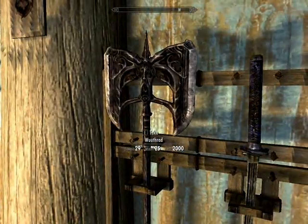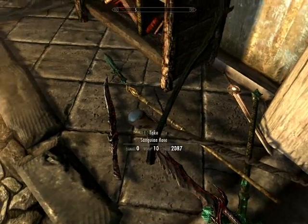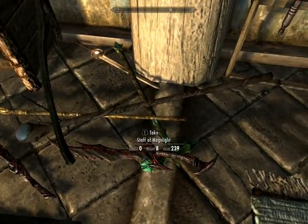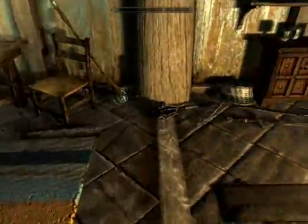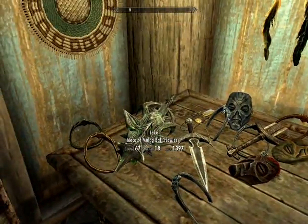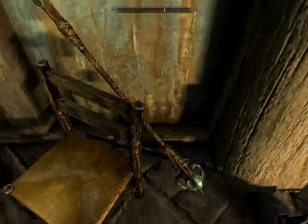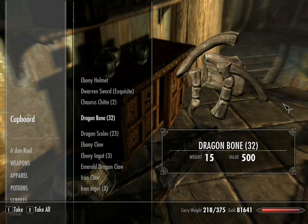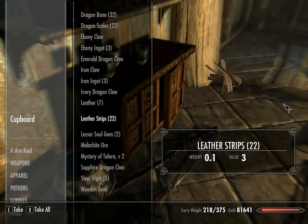There's the mask of Clavicus Vile, Wuuthrad, and Dragonbane — I didn't use it to kill Alduin, though I wish I had. I've got the Sanguine Rose, the Staff of Banishing, and the Staff of Magnus in here somewhere. The Mace of Molag Bal, more dragon priest masks. I've got my cupboard with dragon scales and dragon bones — I stopped collecting them after a while once I didn't need any more dragon armor.